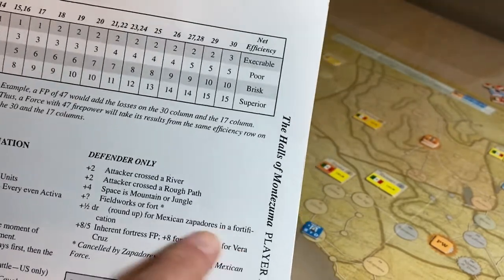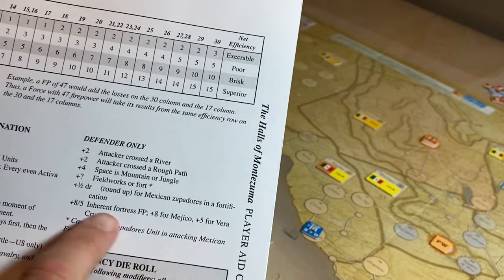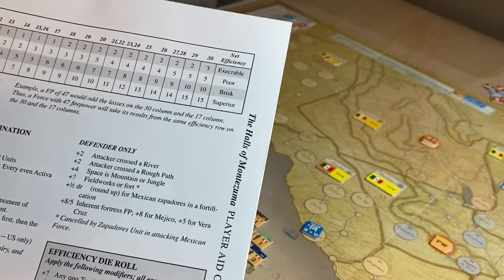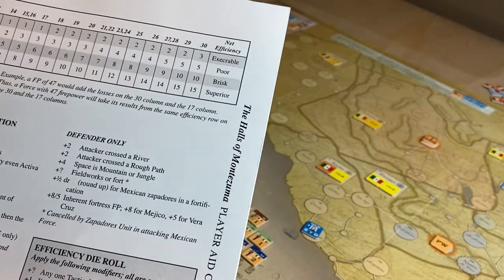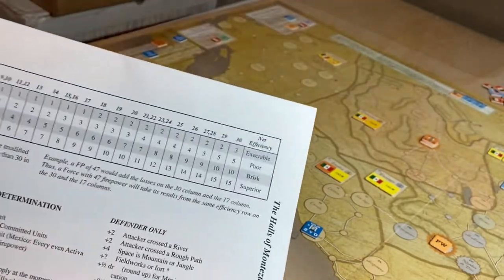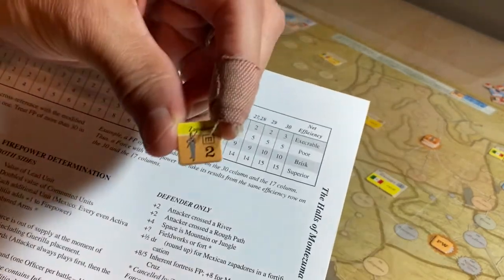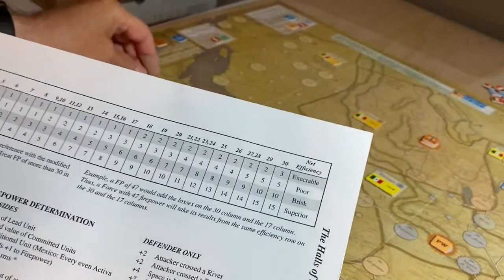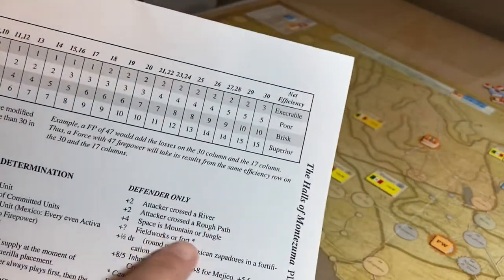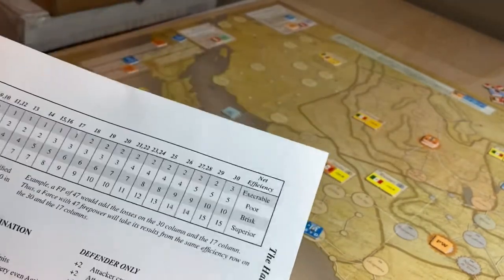Zapadores — that's a type of engineer unit — normally cancel field works only in defense if they're in a fortification. But actually, I do have Zapadores, so they cancel the field works — let's go back to 17 for the US.